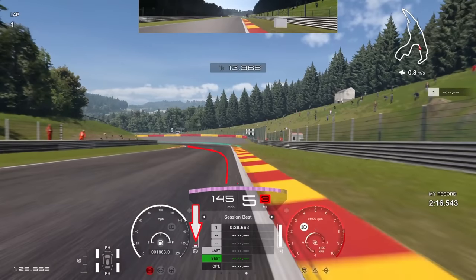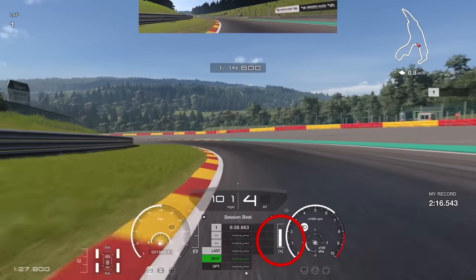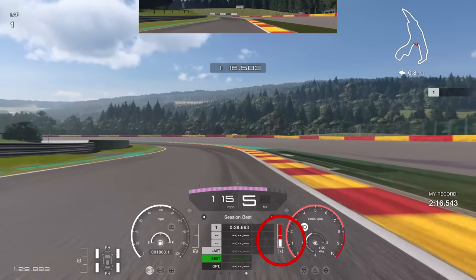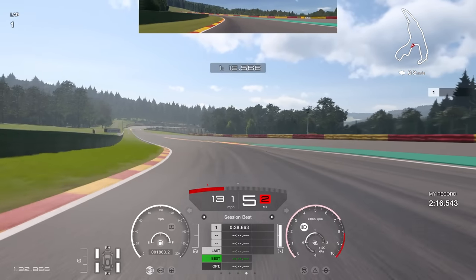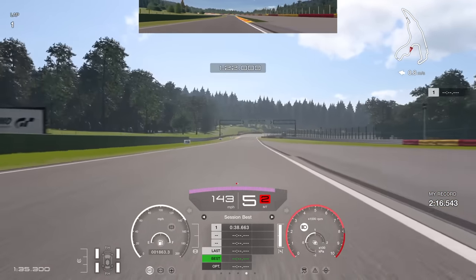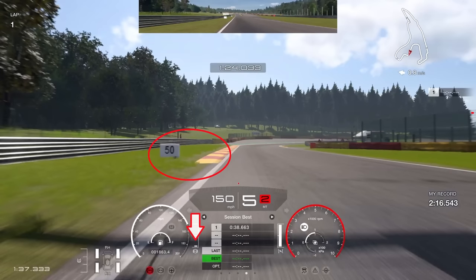Now into the really fast long left-hand corner — using the 50 board as a brake reference, braking just past it, down into fourth gear. Take a narrow line, getting close to the curb on the apex, then on the throttle as aggressively as you can without understeering wide. Carry as much speed as possible all the way to maximum throttle. Use the curb on the right if you need to, but if you take the line properly you shouldn't really need to go out there.